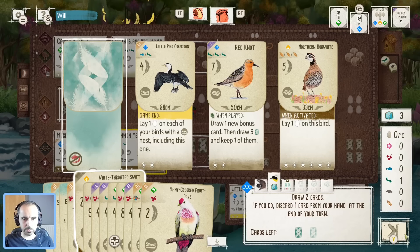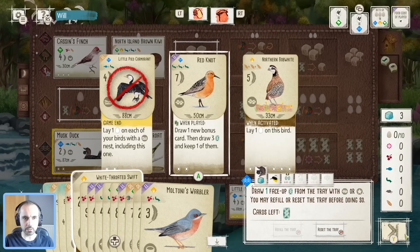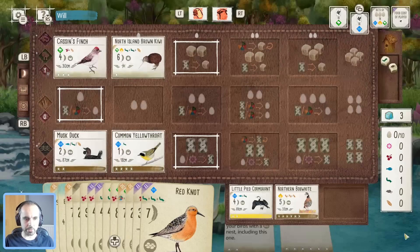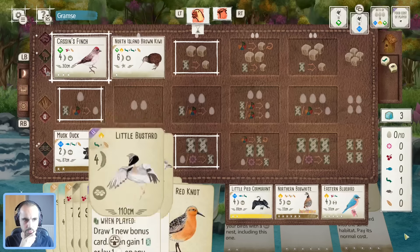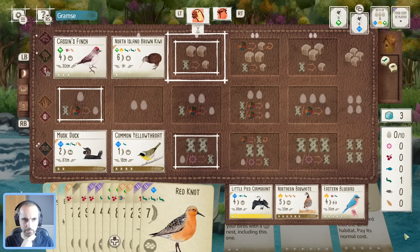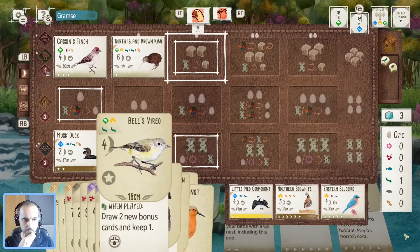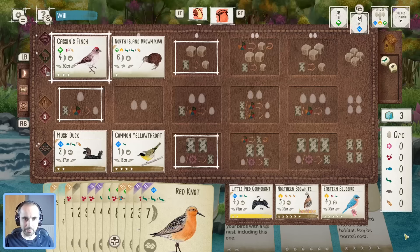Malkoha — that always excites me. Do we take the Bobwhite or the Red Knot? I think we take the Red Knot. The Blackbird is obviously the worst bird in hand right now. We could do something with Malkoha — if I take food, I can take food, play Malkoha, lay eggs, and then maybe play the Fruit Dove in the forest because we've got a lot of birds that eat berries.